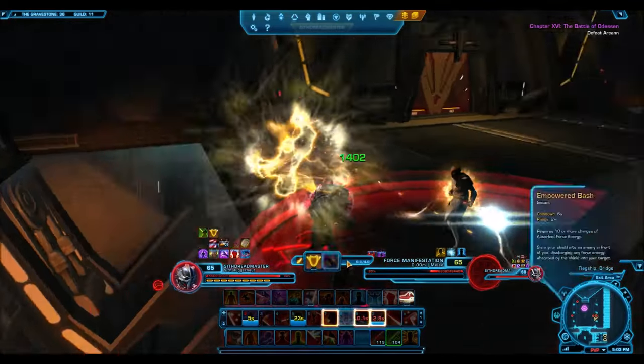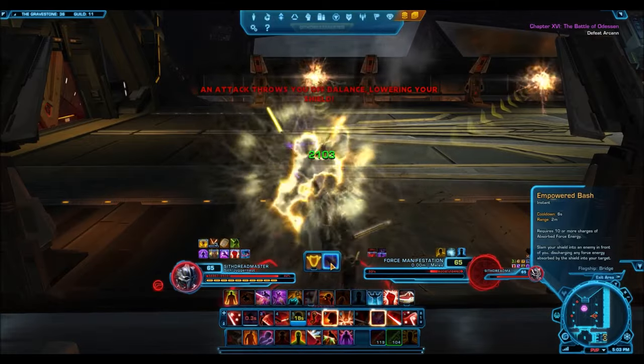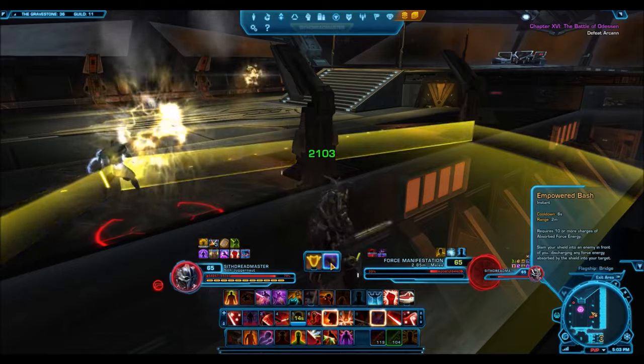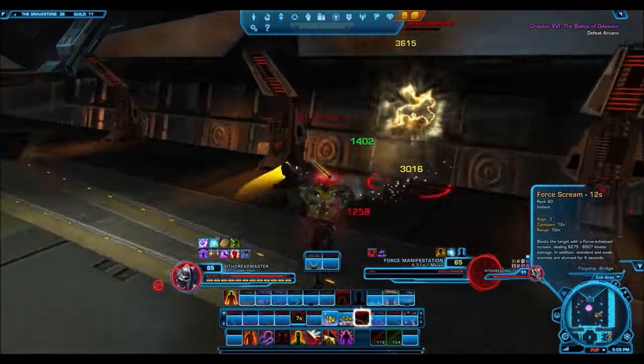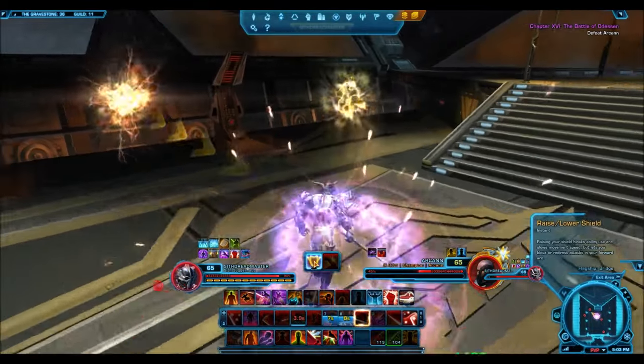Each day, a different activity will be highlighted — similar to when Group Finder has a certain operation as the operation of the week. It's not entirely known what highlighted activities will do, but they speculate it will grant you more points, or it might tie into the Galactic Alignment system, which is basically the whole light versus dark thing.